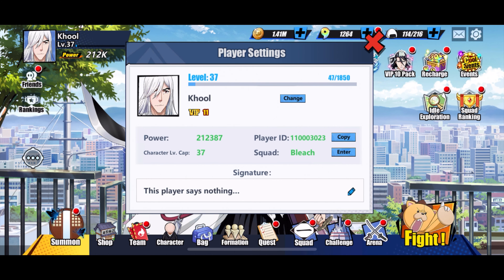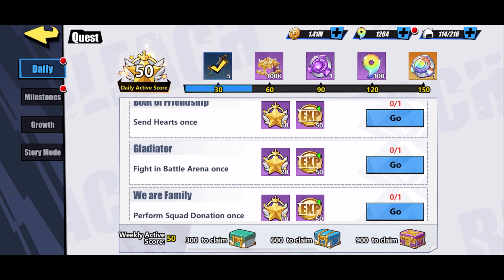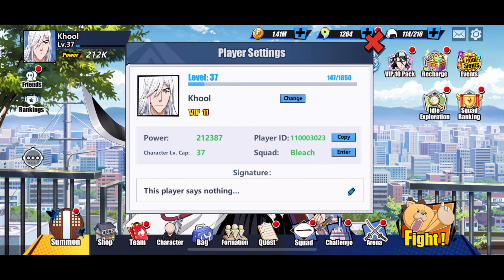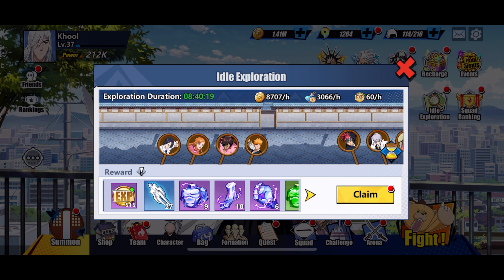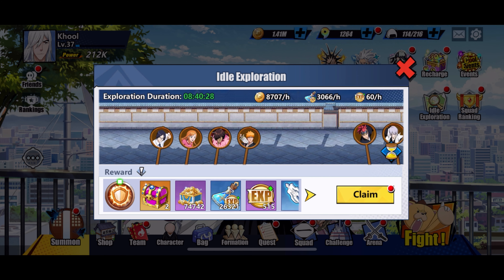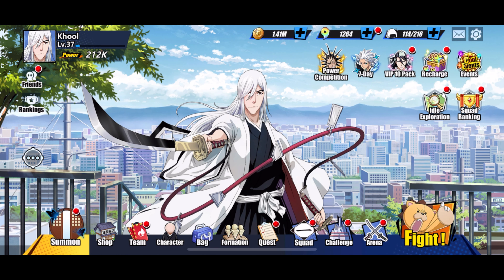Another way to power up your characters is to get more experience through quests. You gain 50 experience per quest. By doing all your dailies, you'll get a bunch of experience which helps increase your player rank level. On top of this, idle exploration is fantastic — you gain 60 experience every single hour, with a 12-hour cap. Make sure you're back every 12 hours to collect. If you manage your exploration well, you can do two sessions per day, which is quite a lot of experience.